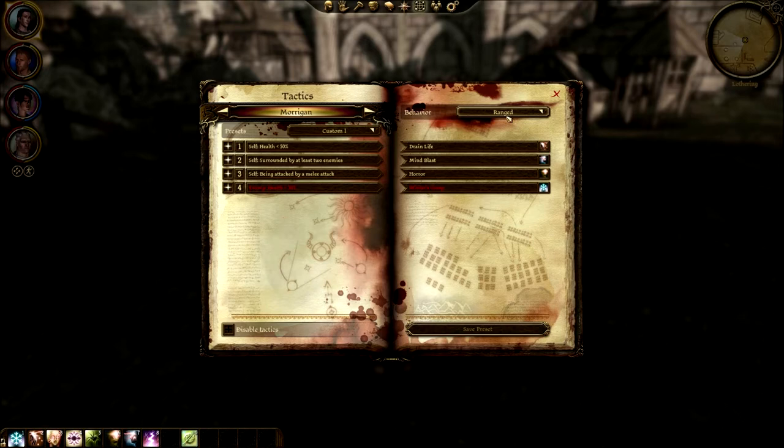Morrigan came with a custom preset. I changed her behavior to ranged because I don't want her trying to melee anything. She's pretty much using Drain Life, Mind Blast, Horror, and Winter's Grasp, which is nice — but Winter's Grasp comes last, so I might end up changing her tactics.